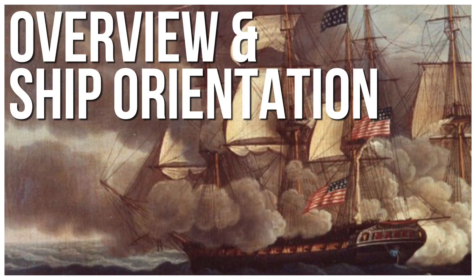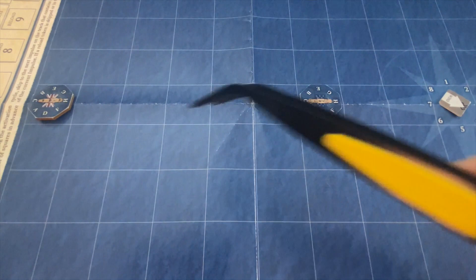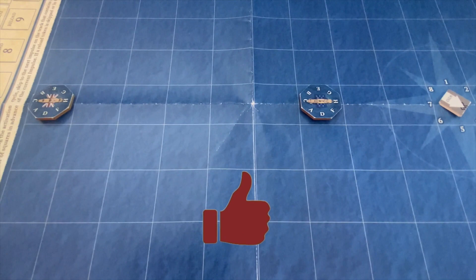Here we're looking at part of the game map, which is basically just blue squares that simulate the ocean. We can see the starting positions of our two ships: the President right here, and the Endymion right here. Let's do a little bit of historical backdrop to set the stage for this battle.